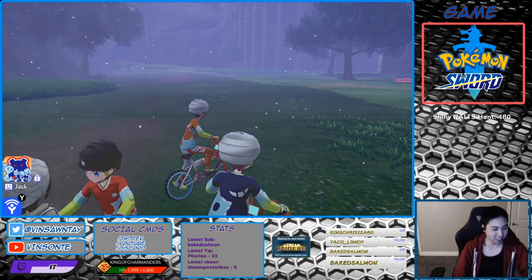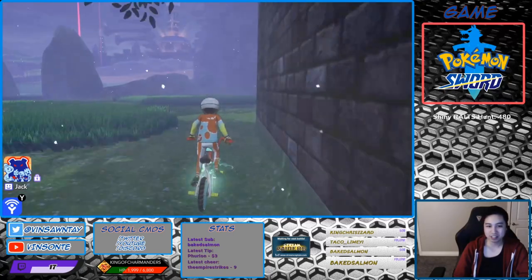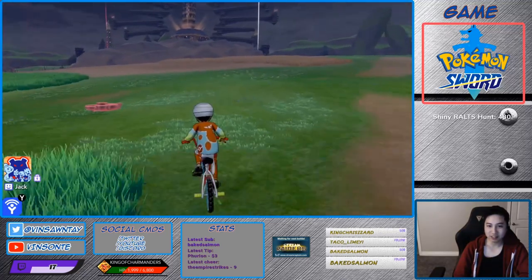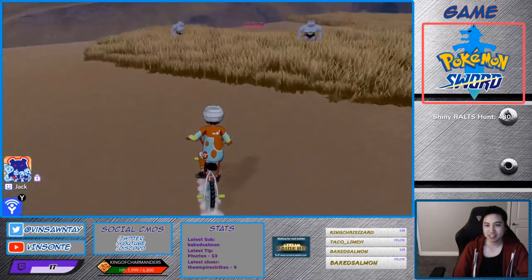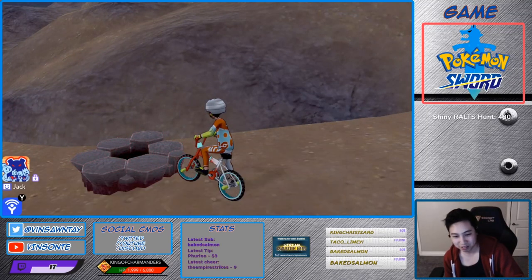And that den is in Stony Wilderness, so you go to the nursery and kind of bike your way up here. You want to go to the den that's in the middle of this brown grass. You want a purple beam, right? Let's save first.